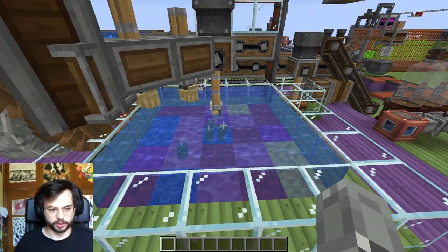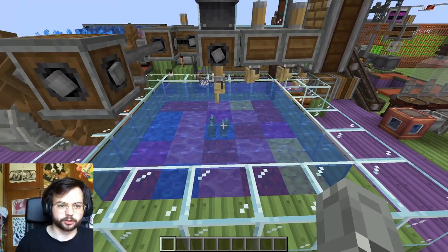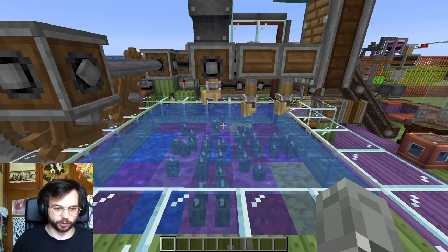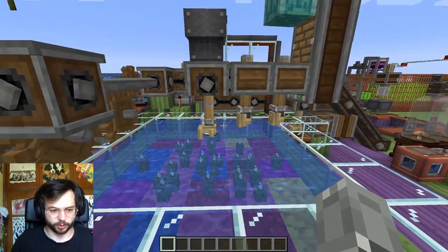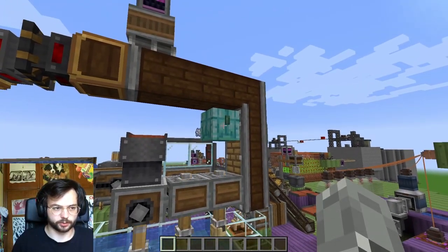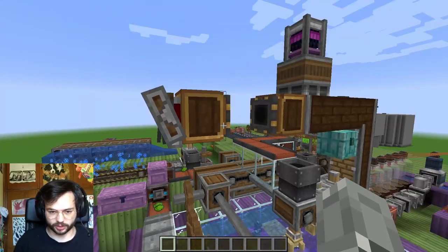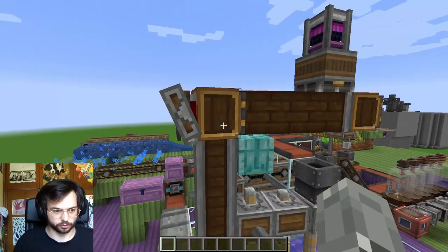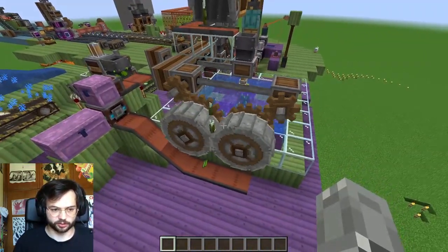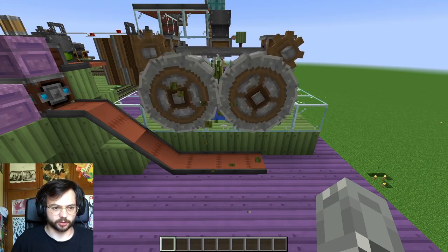The bone meal then gets transported using this encased fan and some conveyors to this deployer. This deployer bone meals the sea pickles, causing them to spread to nearby coral blocks. The deployers on the rotating part then pick up the sea pickles from the coral blocks — they are set to left-hand action mode so they break the sea pickles. When the sea pickles are picked up they are put into this chest as part of the contraption. The portable storage interface then interacts with the chest to get the sea pickles out of the system and drops them into this crushing wheel.